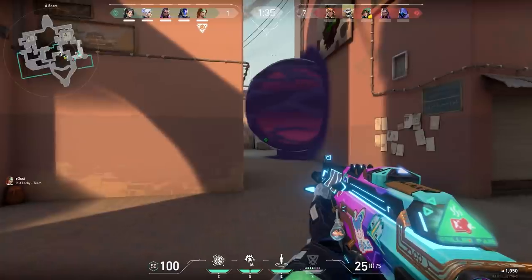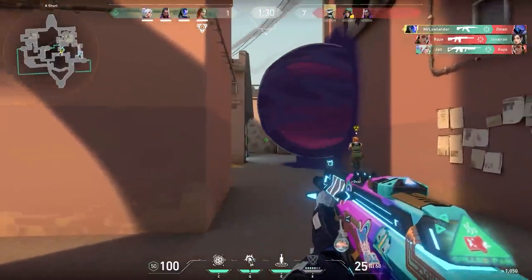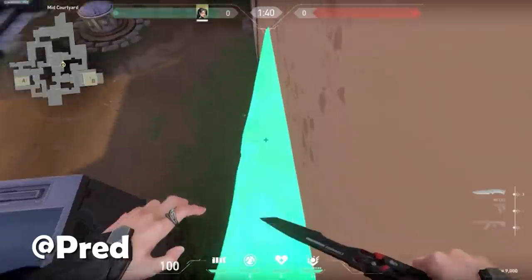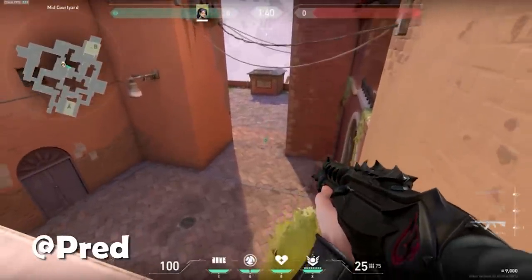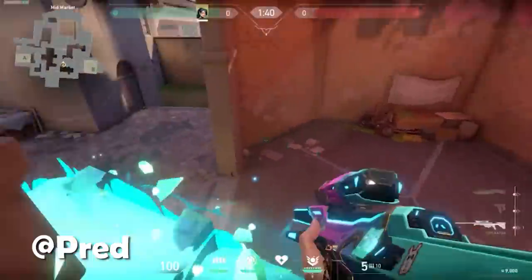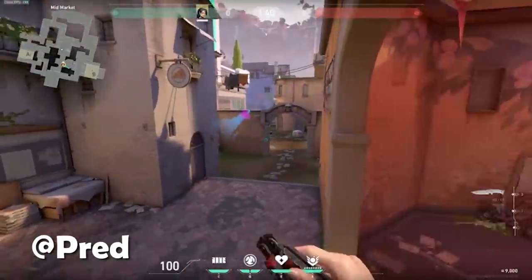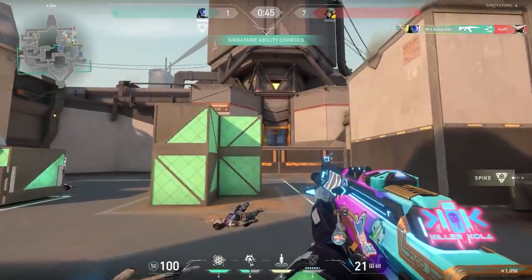These next two tricks are voiced by a fan from the Netherlands. What you want to do is grab your wall, go to this edge, tilt a little to the right, and wall up — you get a pretty nice jump from here and easy kills. For the second trick, place your wall on top of this little box. When you peek out, you can see the heads of the enemies and shoot through this little part of the wall — easy kills.